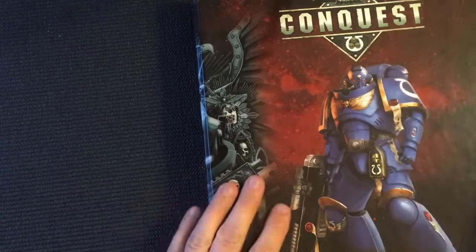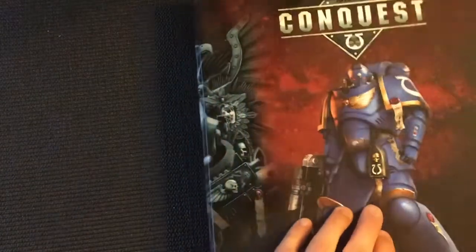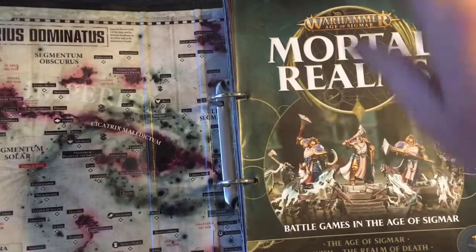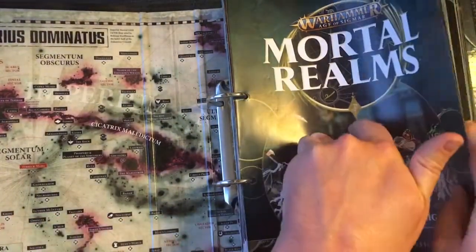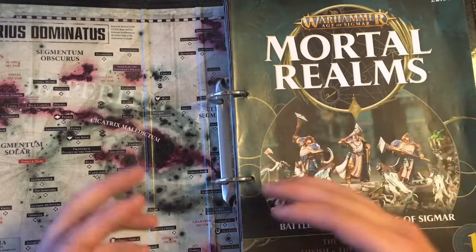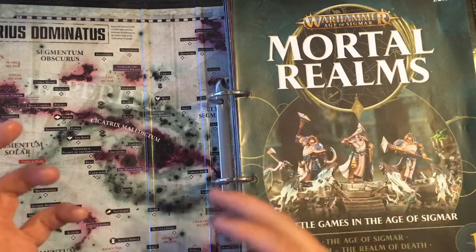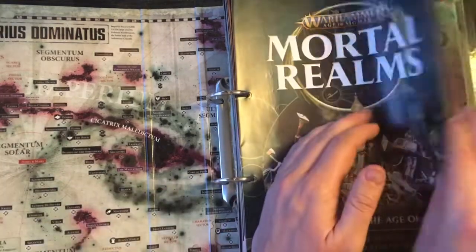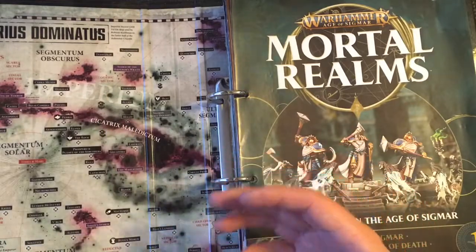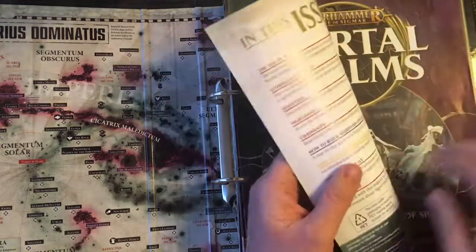Hi guys, welcome to this recap. I'm still using my Conquest binder whilst I wait for the Mortal Realms ones to come out. What I wanted to do today, whilst we're in a bit of a lull where things are slowing down because of the lockdown — just to remind you, we are currently running at one issue every two weeks in the retail shops. I do also have a subscription but unfortunately that's running behind. The reason I've got a subscription as well is because I want to catch up with all the premium content when it becomes available.